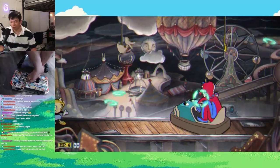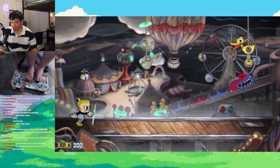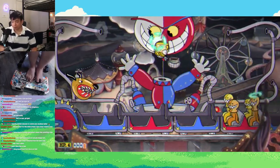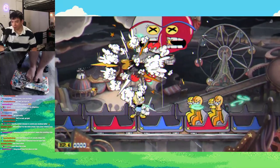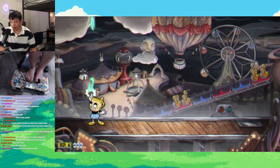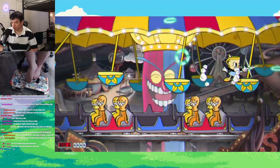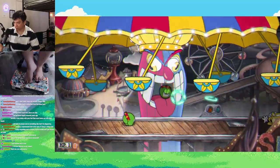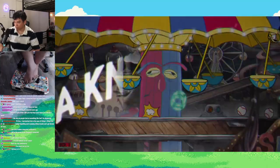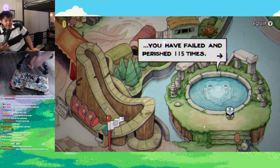Beppi the Clown was up next, and this boss wasn't too bad. I was able to just stay on the left side, spam my roundabout, and it hit Beppi and the ducks above so I didn't have to worry about those. When the roller coaster came during the second phase, I was actually able to navigate it pretty easily. Then during the next part, all you had to really do is stand under him on the horse. As soon as the final phase starts, I get slammed by the roller coaster and I'm only down to one HP. All I have to do is avoid these penguins and hope I build enough EX cards to get the final heart. I was about to make it to Isle 3 with only 115 deaths.